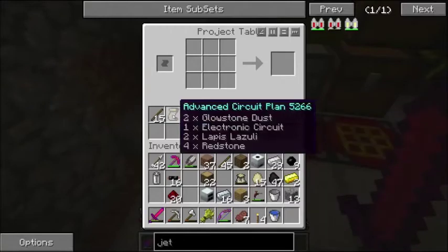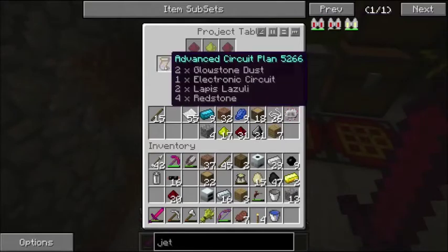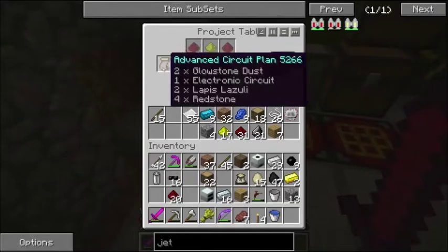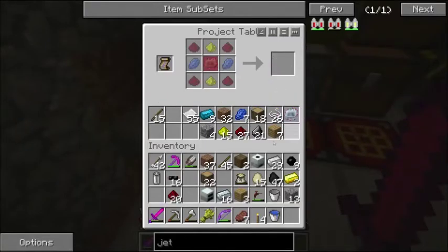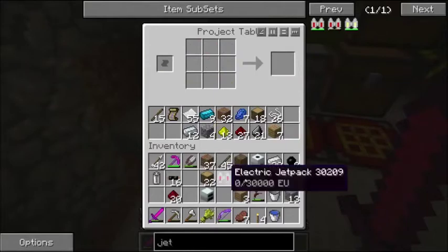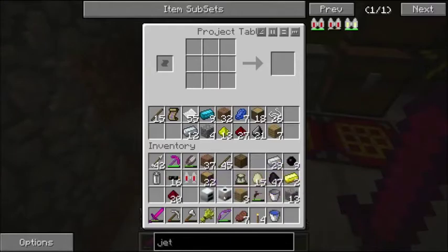We should have all the materials we now need to make the jetpack. I have my electronic circuit here, and I made a plan for the advanced circuit so I can just drop that in and pull the advanced circuit out. I also made a bat box. If we put things in this configuration we will get a jetpack. Unfortunately, we don't have anything to charge the jetpack, so I did make some IndustrialCraft stuff in order to charge it.